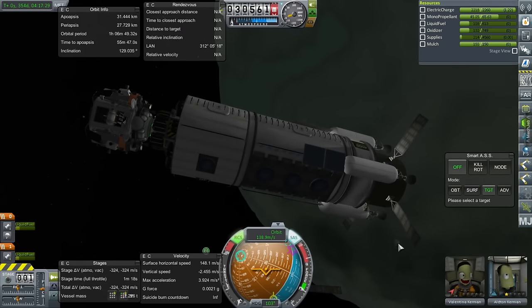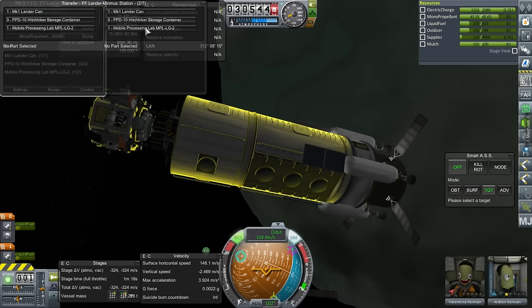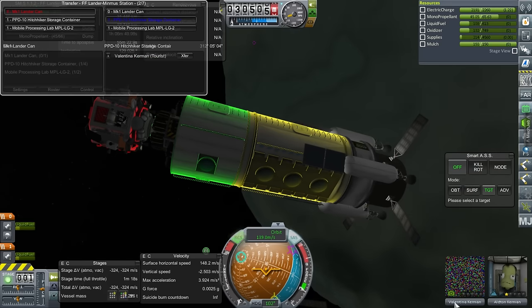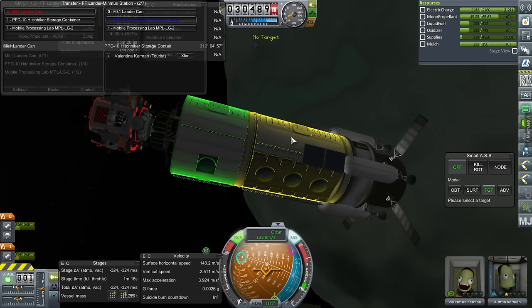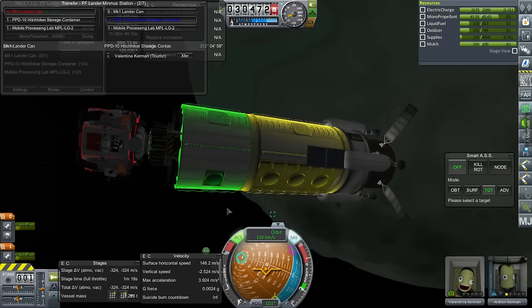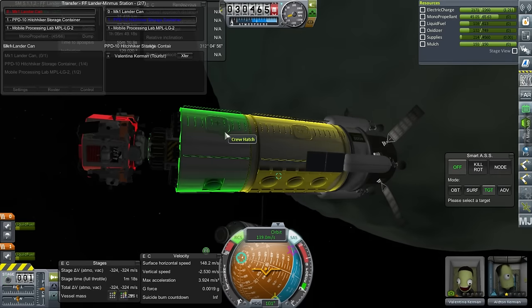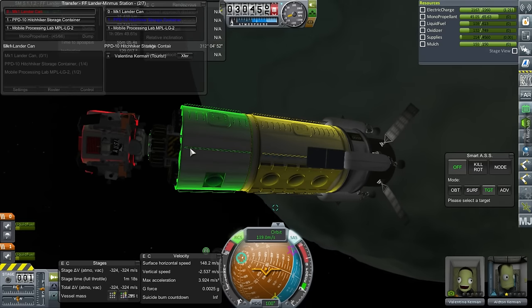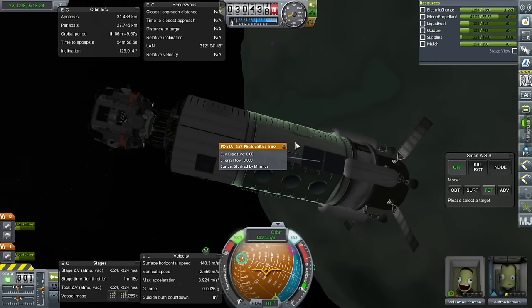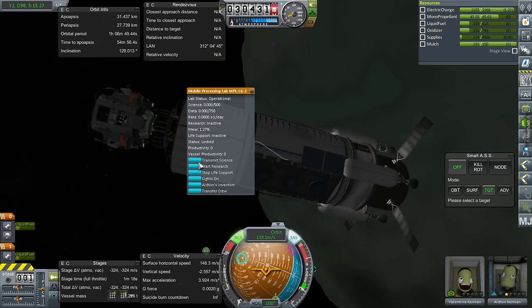Valentina refuses to board — oh, she's been turned into a tourist! I didn't realize that's what happened. She may not disembark from the vessel. Maybe if I transfer her into the hitchhiker lander can she'll be happier, but she's got the tourist label. Well, we'll have to dock something to this in order to bring Valentina back home, which means using the small docking port. That means Bill will have to complete the mission by bringing the science down.